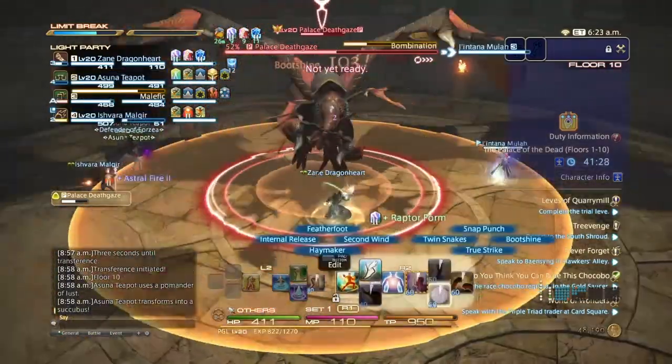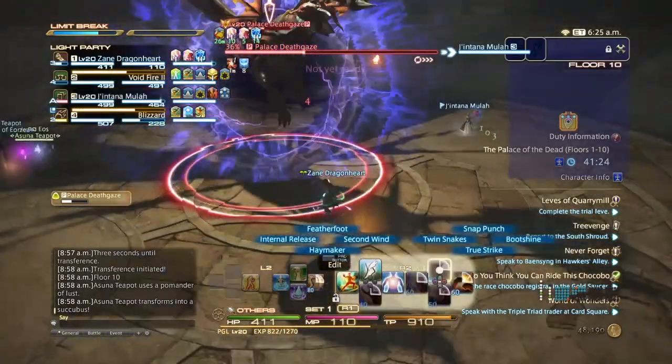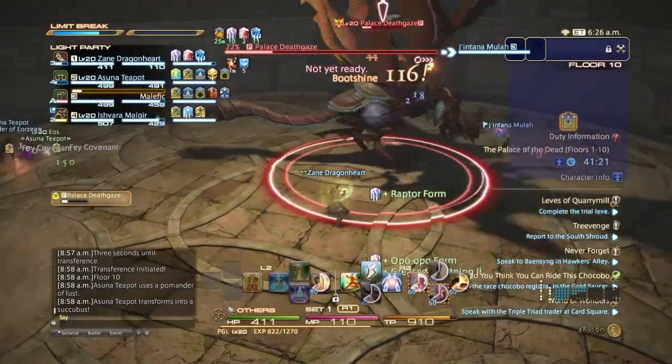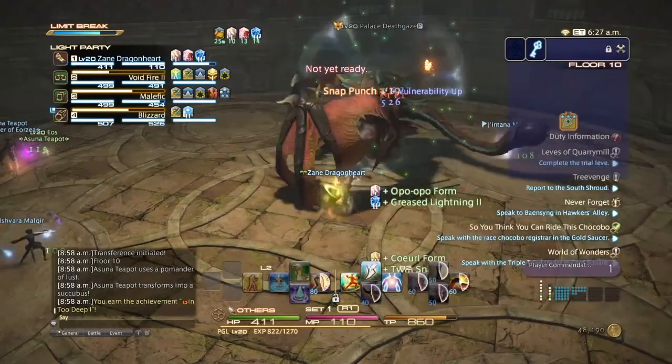For this boss - death gaze - there are no positionals needed. Just dodge whatever it does and take it out. And done.